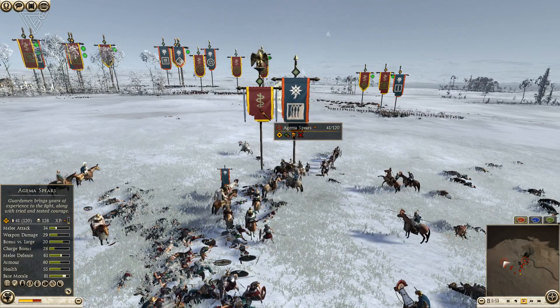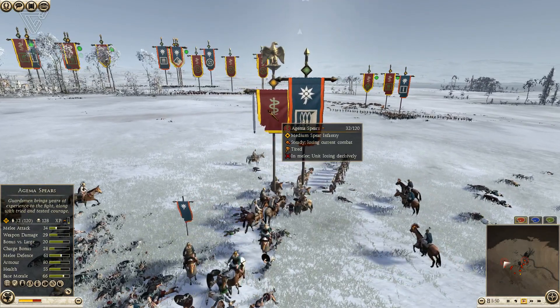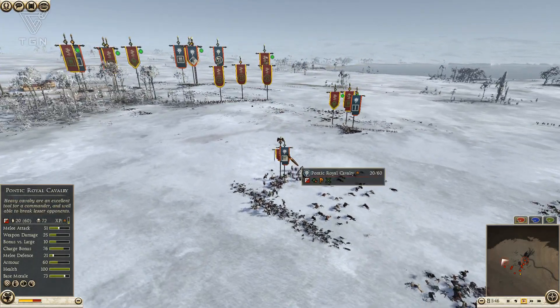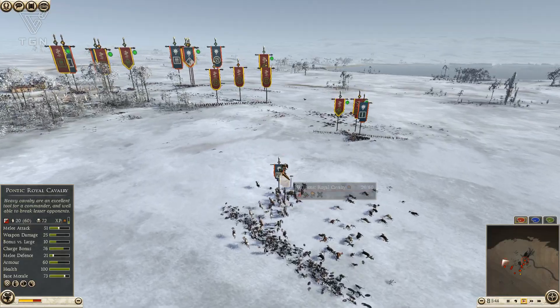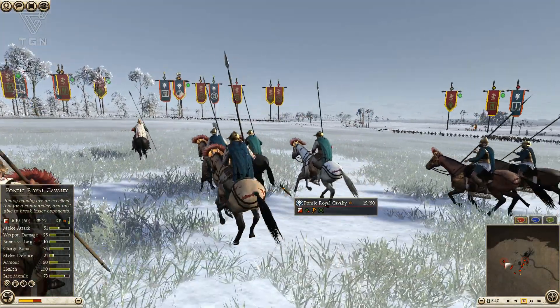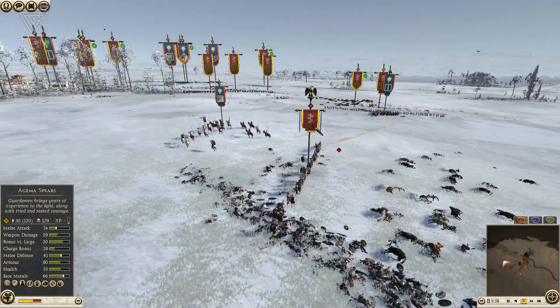Pontic Royal Cav charges into basically an unbraced Aegema Spearmen — a poor waste of the unit. My general gets killed in this charge, which is very dangerous for my troops. That Pontic Royal Cav got clean away, didn't lose a single unit. But that's how Shock Cavalry gets used right there — it can even be used against Spearmen.